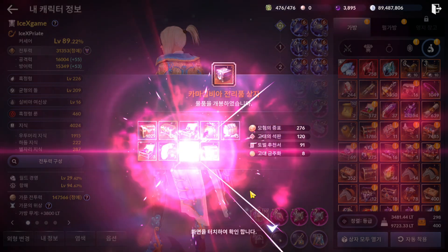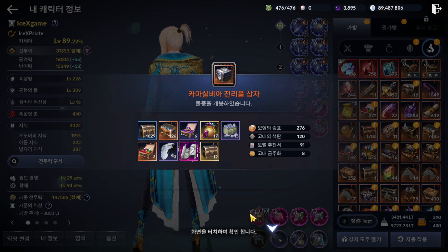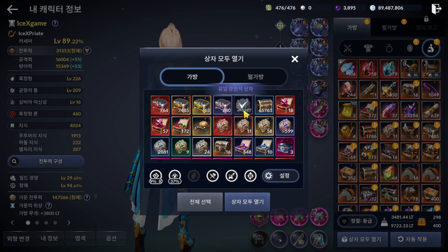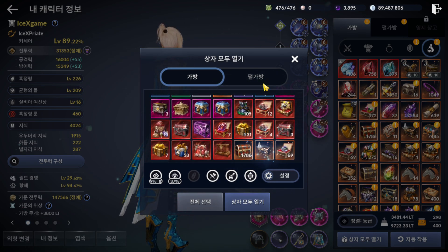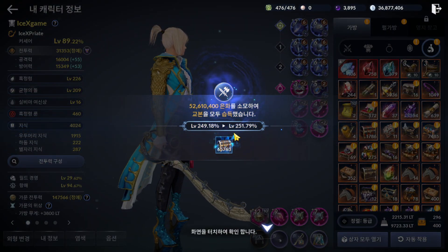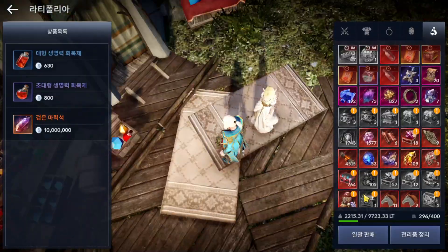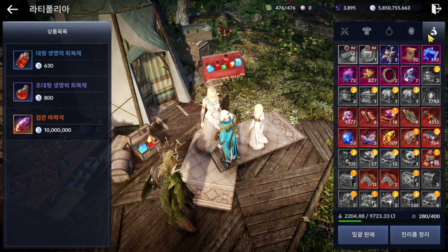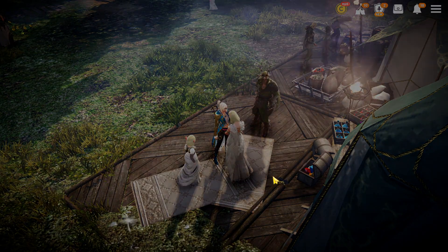Oh! 14th griff, 15th griff — oh my god! We got a lot of materials, I cannot believe it. 386 million... beautiful! Okay, 5.8 billion total — we have enough silver to craft now!